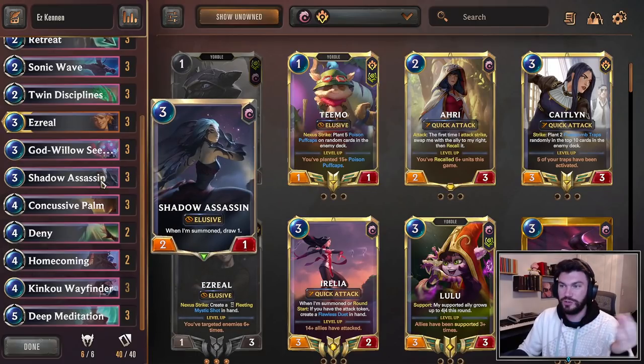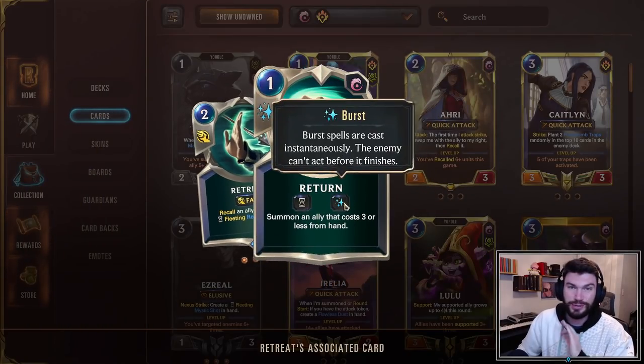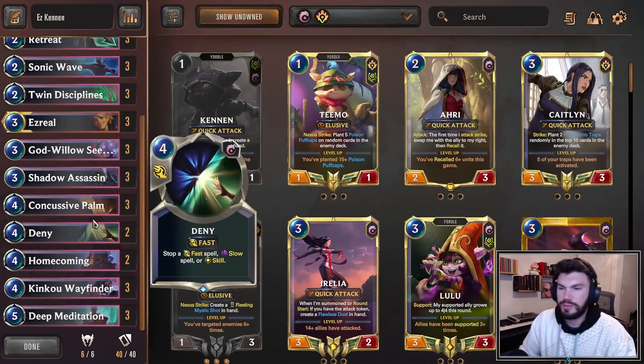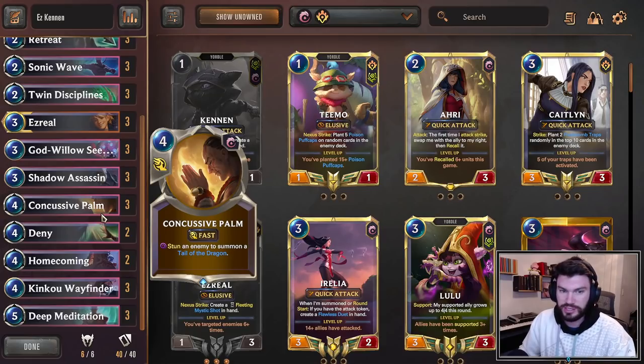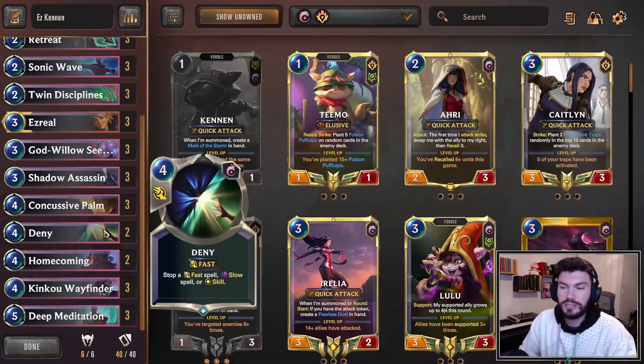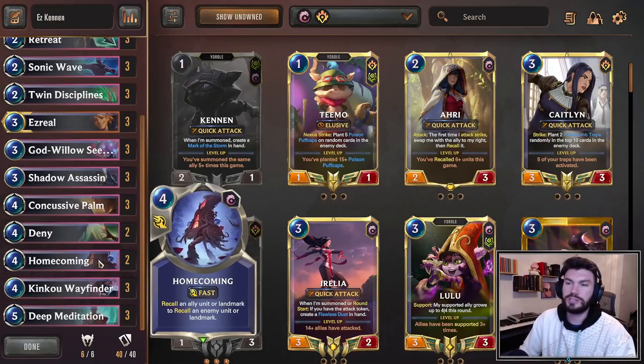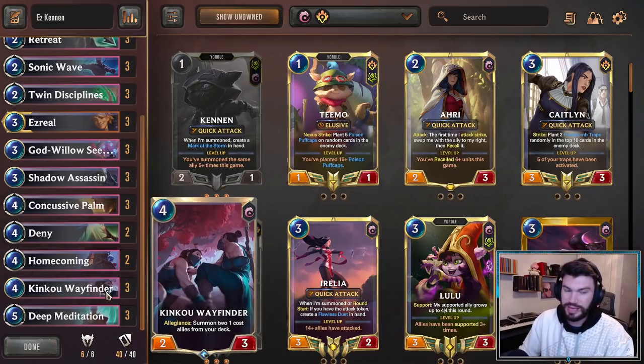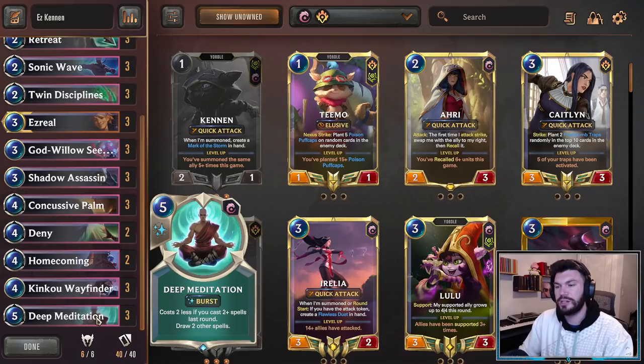Shadow Assassin is there to cycle your deck, give you an elusive attacker, and also be really useful to tag in with the Return half of Retreat Return after bouncing Kennen or something. Palm is just there to keep you alive — it also targets stuff. Deny keeps your combo nice and protected, although it may shift more towards a Notify meta. Homecoming is really nice because it's like Will of Ionia but it also bounces your Kennen, which is a super positive in this deck. I might go up to 3. Kinkoo Wayfinder finds your Kennens — absolutely insane.